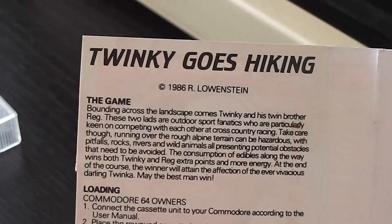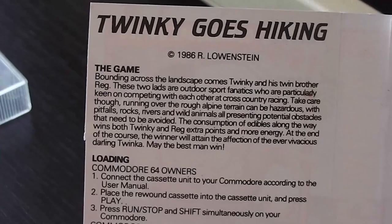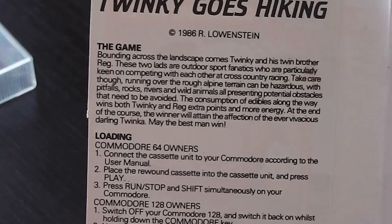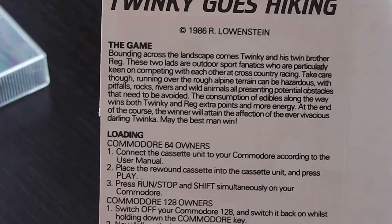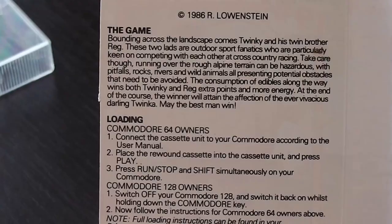Here are the instructions. Twinkie Goes Hiking, copyright 1986 R Lowenstein. It says: bounding across the landscape comes Twinkie and his twin brother Reg. These two lads are outdoor sports fanatics keen on competing with each other at cross-country racing. Run through the rough alpine terrain which can be hazardous, with pitfalls, rocks, rivers and wild animals all presenting potential obstacles that need to be avoided. You can collect stuff to top up your energy — food and things like that — and at the end of the course the winner will attain the affection of the ever vivacious darling Twinker. May the best man win.